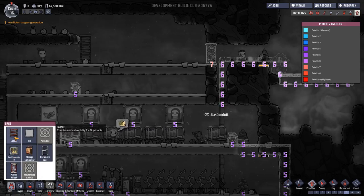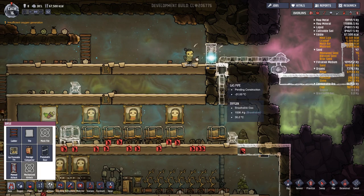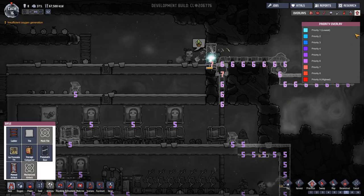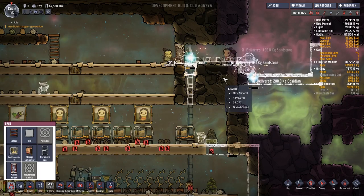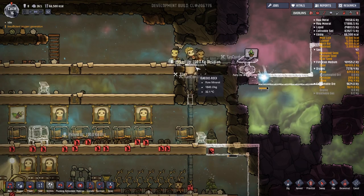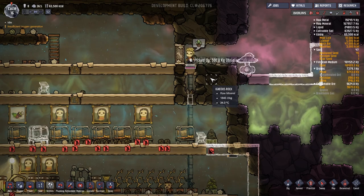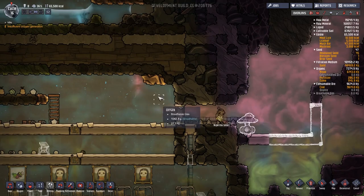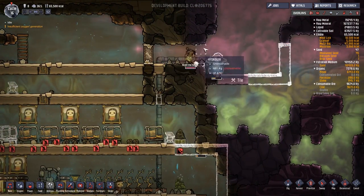We'll also need a tile there with extreme priority - like that, just so the gas doesn't go even further. Quick, hurry up and build my thing! They're really getting to it. Hopefully that's okay - that'll stop any gas getting through. Look at the airlock, it's so cool! I think that's worked. I think we've let a bit of hydrogen in, but once they've actually done this they won't have to keep going through that airlock.